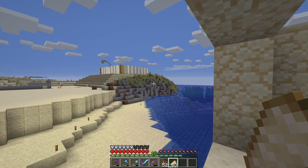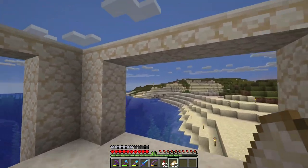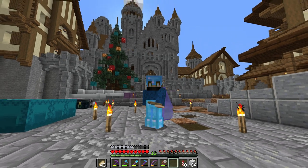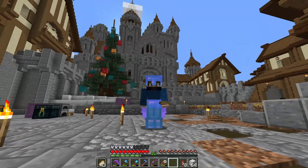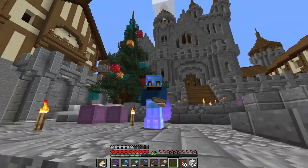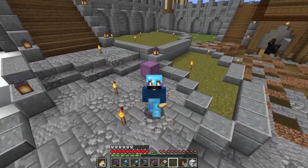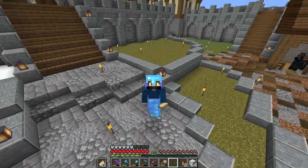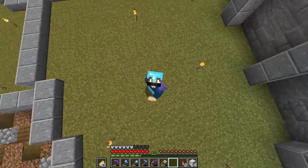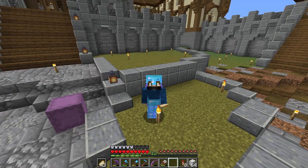I almost forgot this side over here — I like it. I wanna make more of this, maybe on this side too. This episode is gonna be very interesting. Okay, it's another day. First thing I wanna do today is here in this castle. You can see on the left side we've got the Christmas tree and snow on the ground, but on the right side there's nothing — just grass. It's very boring, just savannah grass and nothing else. And that's gonna change.